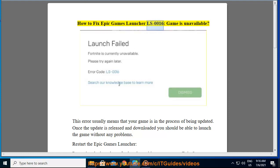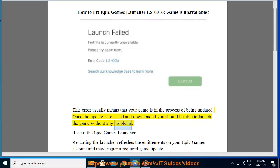How to fix Epic Games Launcher LS-0016 Game is unavailable. This error usually means that your game is in the process of being updated. Once the update is released and downloaded, you should be able to launch the game without any problems.